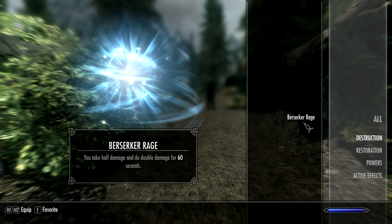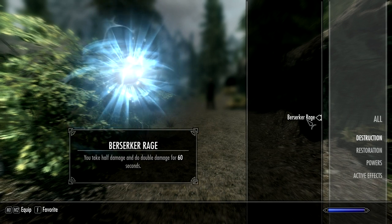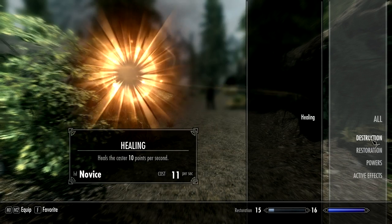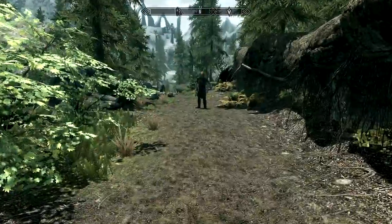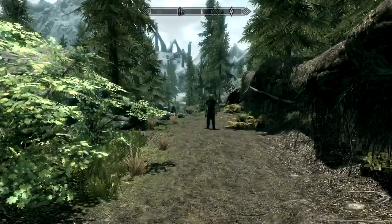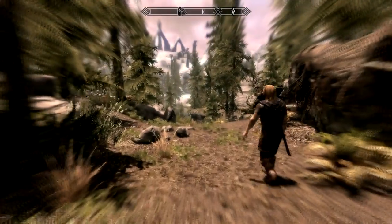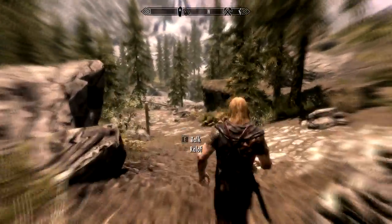You take half damage and do double damage for 60 seconds — that's just like overkill. How do I activate this? I can't remember how to activate them. I think I just found it. Yeah! I can kill anything.